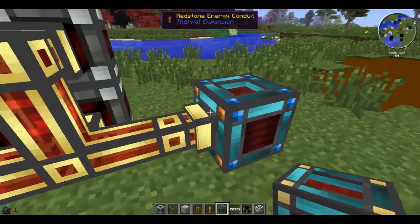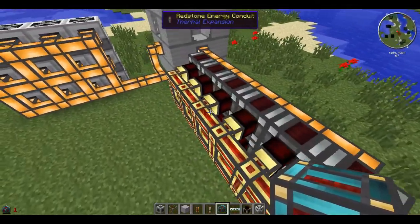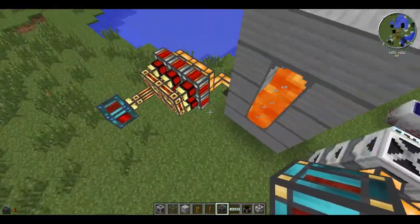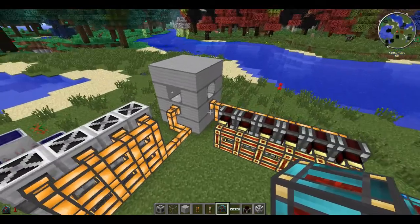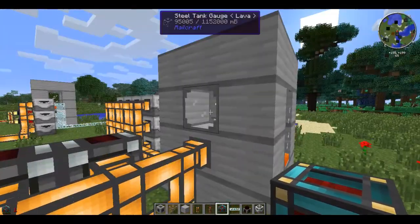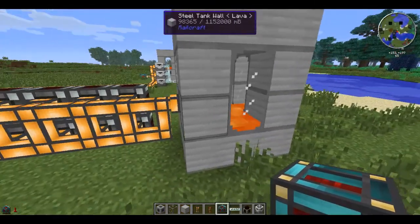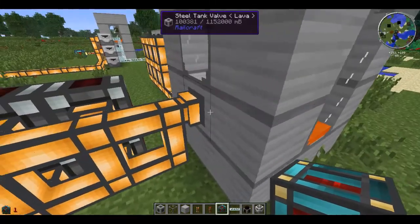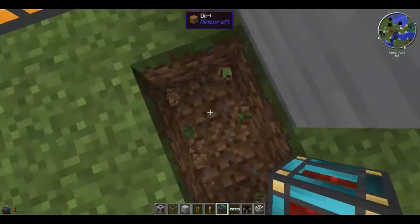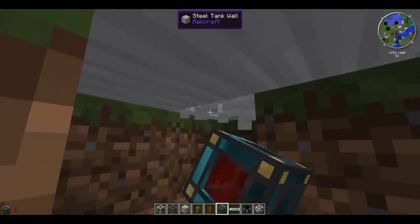I'm going to use a redstone energy conduit — I think it's the orange one. They haven't actually produced lava yet. So this is the tank, and pumping out of the tank needs to be below. I'm going to go just underneath because the pump part usually has to be below.